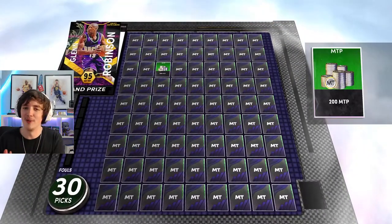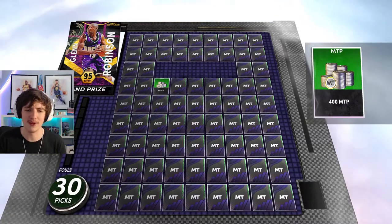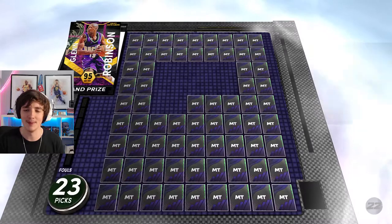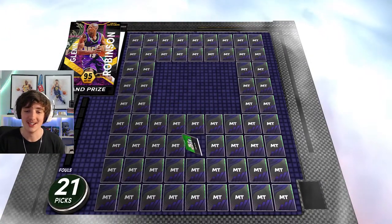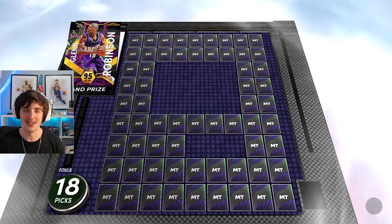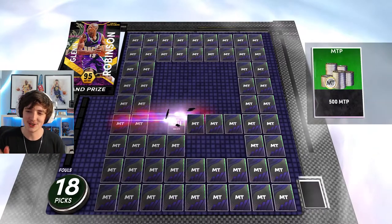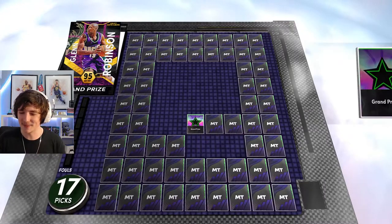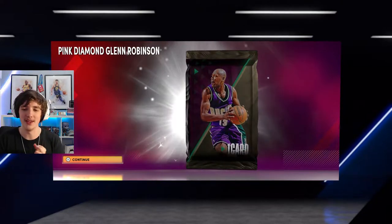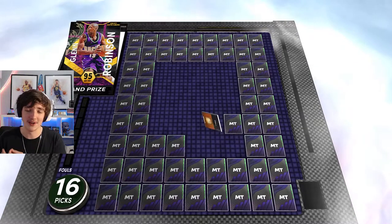We had to get him at some point. Just absolutely clearing the board — another extra five picks there, so probably around 36 total picks on this top board. We've had pretty bad luck recently, struggling to get any sort of luck on these ascension boards. After going 10-0 around four times, I just needed to have him. One more card — we get 200 to 500 MT, and then we get the grand prize, Mr. Glenn Robinson, 95 overall small forward and power forward from the Milwaukee Bucks. Very excited — and that was with 17 picks remaining.